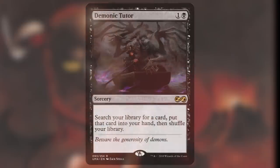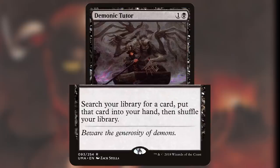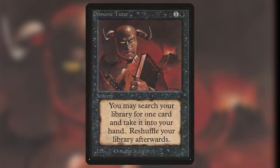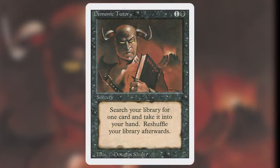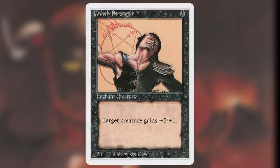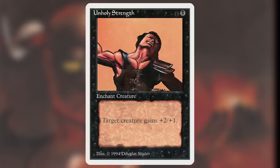Finally, number 1 on our list is Demonic Tutor. This card is 1 and a black for a sorcery that reads: Search your library for a card, put that card into your hand, then shuffle your library. It saw its first printing back in Alpha, with illustrator Douglas Shuler as the original artist — interestingly, his name was misprinted on the card, a mistake not corrected until Revised. When Magic the Gathering started to gain traction in the mid-90s, many concerned parents and conservative religious groups noticed the demonic depictions in the art, seeing pentagrams and demon summoning, which led to controversy in the public eye. This outcry led Wizards to respond by censoring some of these controversial items.